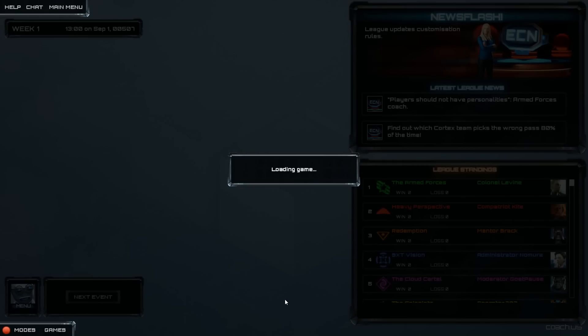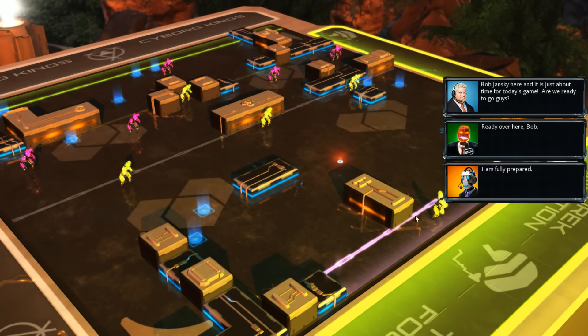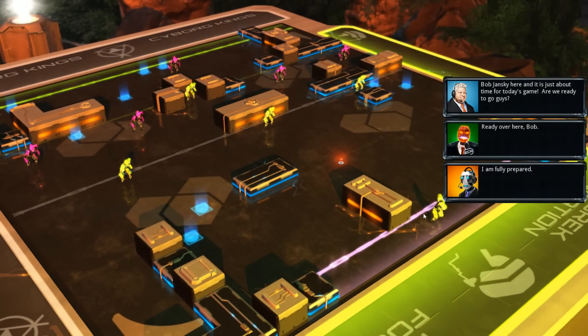The thing about this is, it takes a little while to load your first game, but after that the game loads fairly quickly. So yeah, you have five players on each team. You can set up what you want each player to do, and then you hit the Prime button which sets your move. Both players will decide where they want their players to go.